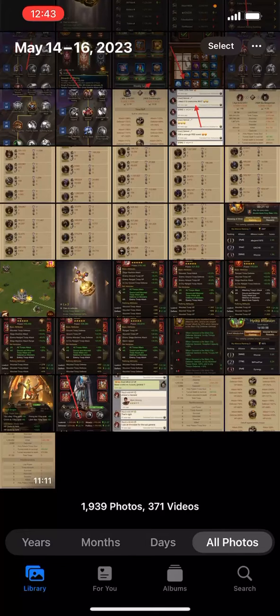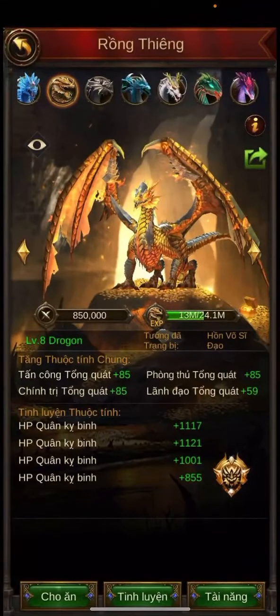Use your dragon if you have one. If you don't have a dragon, don't worry — you can use the Godzilla beast on defense. But if you have a dragon, make sure you refine mounted troop HP in numbers, not in percentage. His dragon is only level eight and he still did an awesome job.